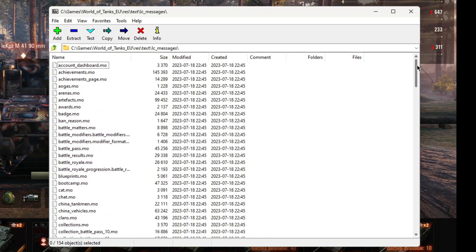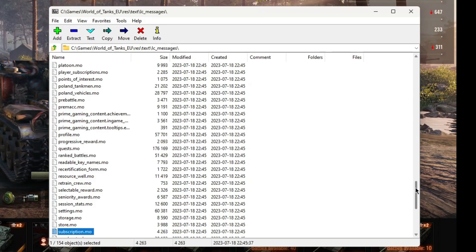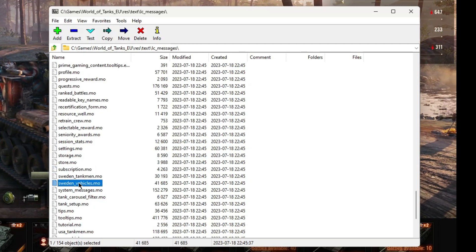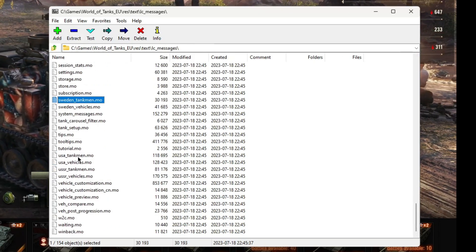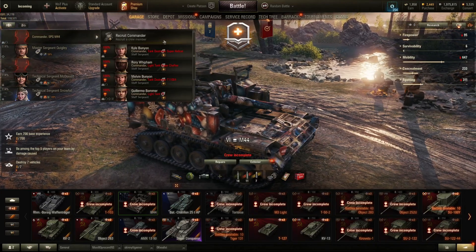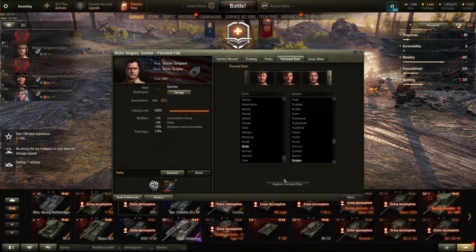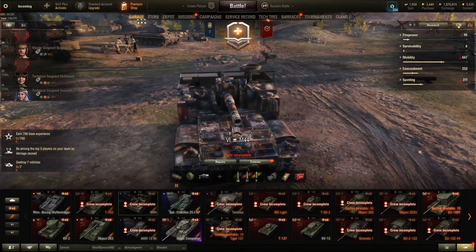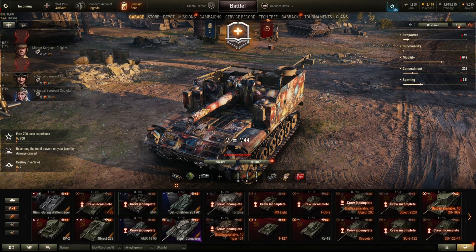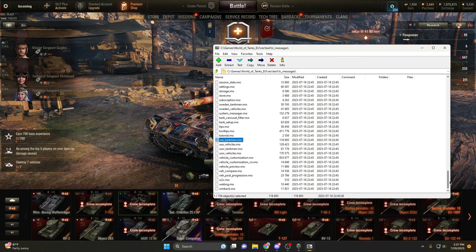For example, Watt Plus is underneath 'subscription' — that's where Watt Plus is. Other ones make more sense, like Sweden Vehicles being all the Swedish tanks, and Sweden Tankmen being all the crew names. Similarly, USA Tankmen has all the US crew names. I also want to abundantly point out that if you make a mod containing things against the game rules — slurs, swearing, nasty things — you can get banned. Especially if you share your mod, that's a quick way to get banned. So don't do that.